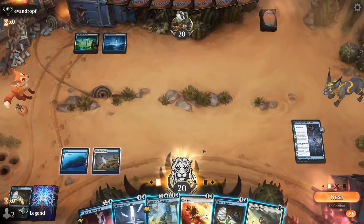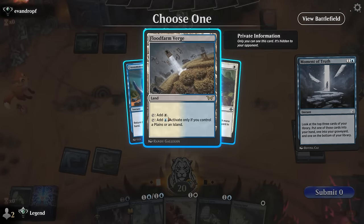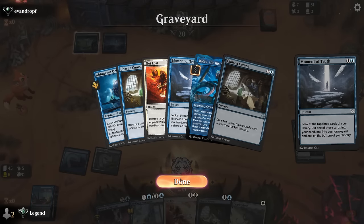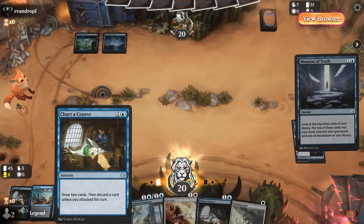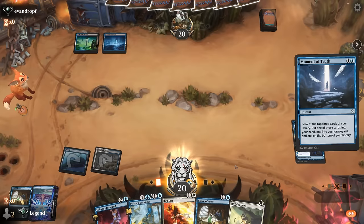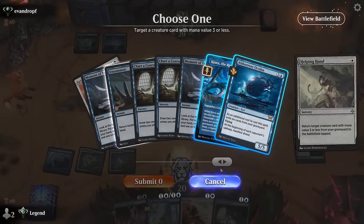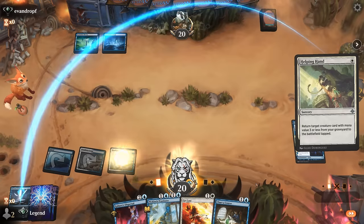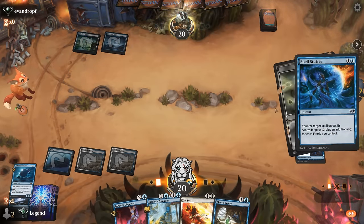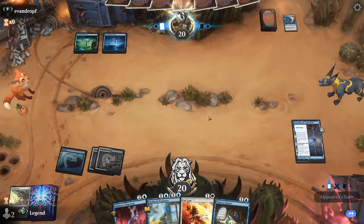Now we do have to worry about counterspells and removal. I'd also like to hit a land drop, which Prankster doesn't help with but Moment of Truth does, so let's start there — grab the lands and maybe put another Helping Hand in circulation, although I'll cast one right now. So even if they counter or take out Oculus I'll still be able to do it all over again next turn. Opponent counters — so a blue-black fairy deck perhaps, or maybe just copying the Worlds list. I think blue-white is slightly favored in this matchup — we can just do things more efficiently.